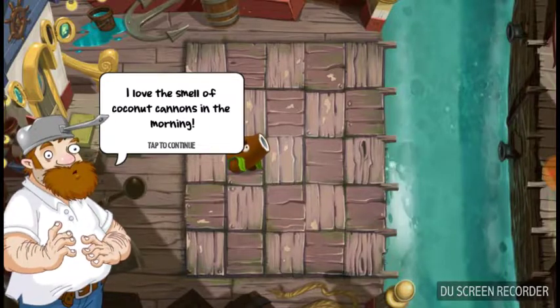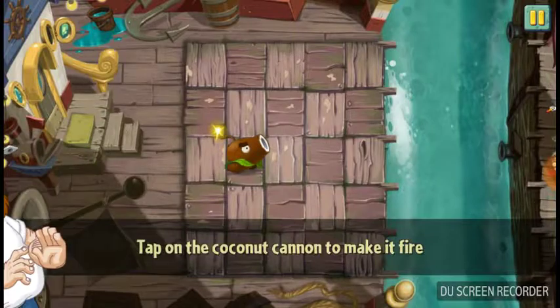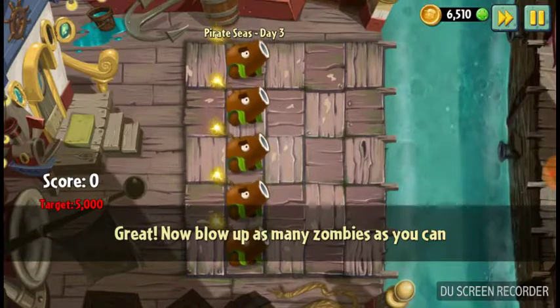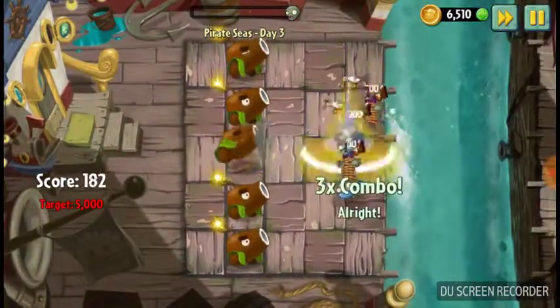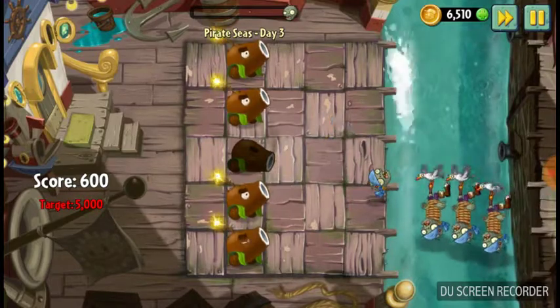I love the smell of coconut cannons in the morning. They smell like, well, coconuts. Tap on the coconut cannon to make it fire. Now blow up as many zombies as you can. Reach the target score — it says reach the target score.